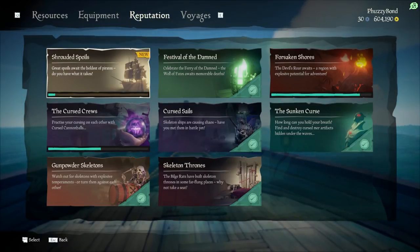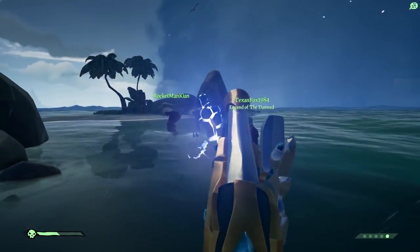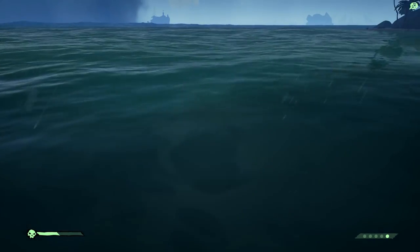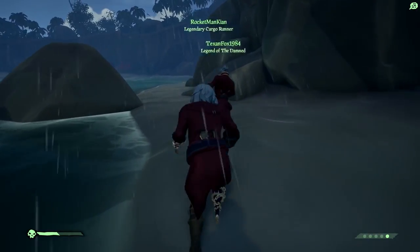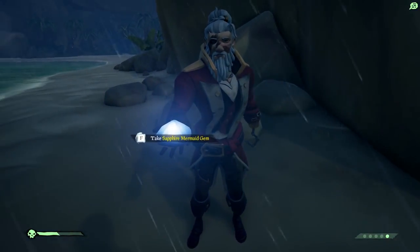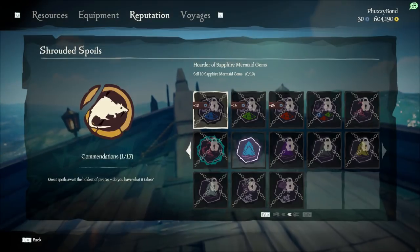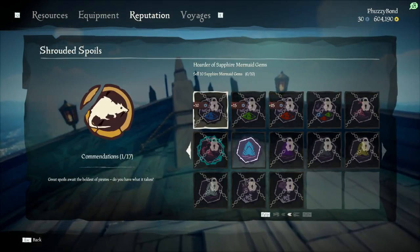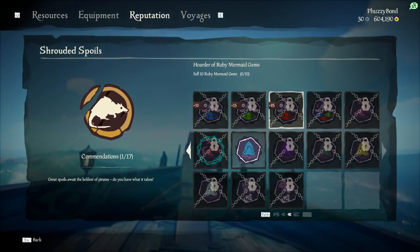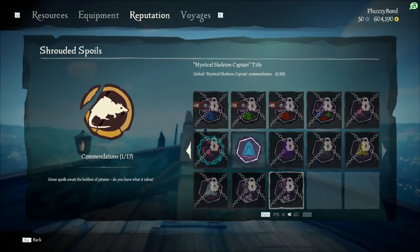From the Sunken Curse update, you'll remember the mermaids — these statues have a gem in the center. When you destroy the mermaid, the gem comes out and you can go sell it. You can sell this gem to any faction: sell it to the Merchant Alliance for merchant rep, sell it to the Gold Hoarder for Gold Hoarder rep, or to the Order of Souls for their rep. So mermaids let you level up in whichever faction you need, which is really useful.